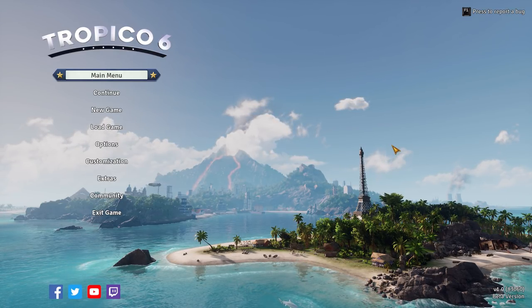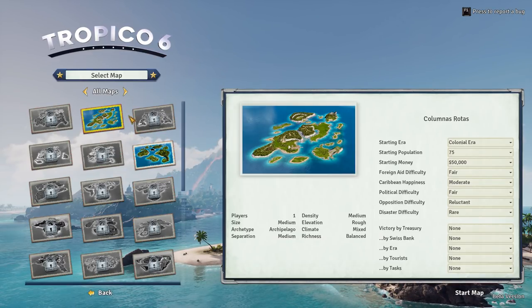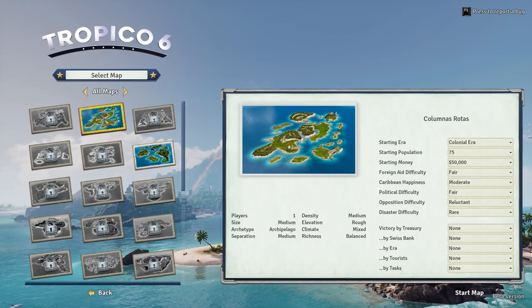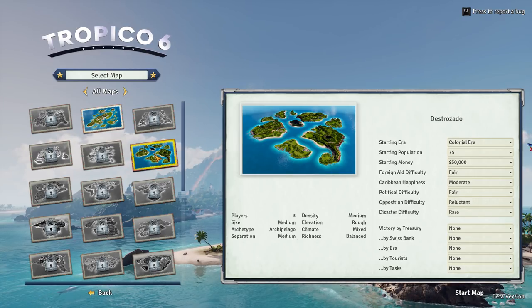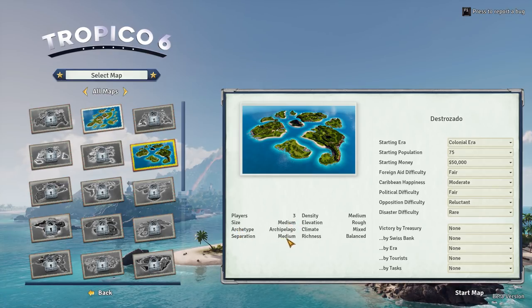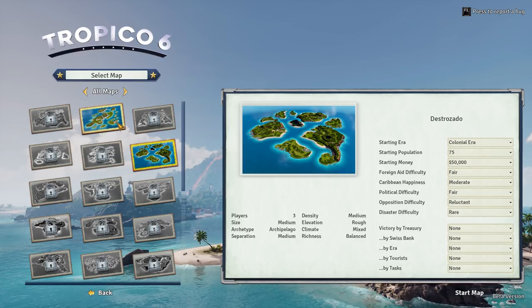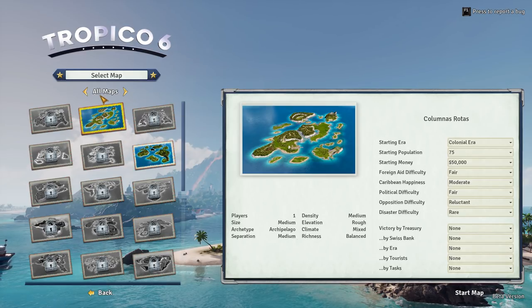Hopefully they will fix it. What we're going to do is dive into a sandbox game. So if we go over here to sandbox - we can pick two different islands: Columnas Rotas and Destrozado. Disasters, I'm assuming. Medium archipelago. Players 1. I'm wondering whether to go for this one. This one looks quite interesting. That is pretty much the map that we've been playing on, I'm assuming.